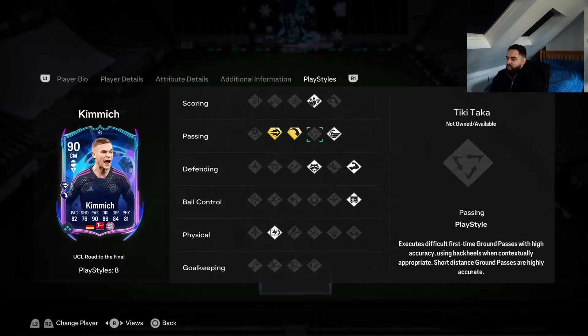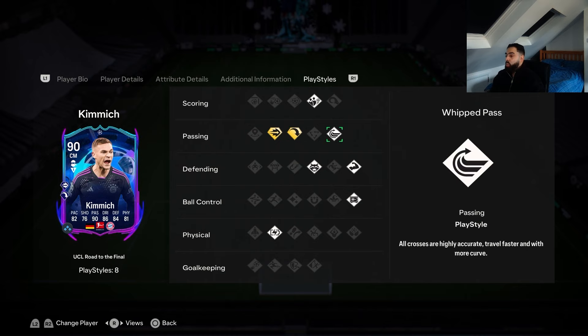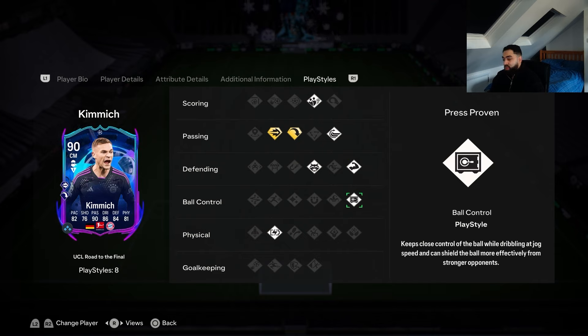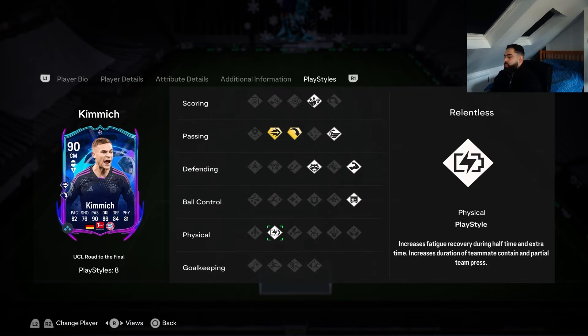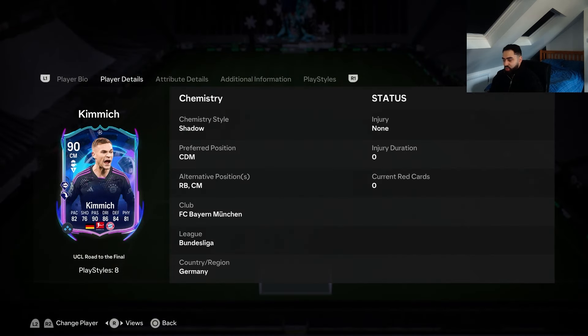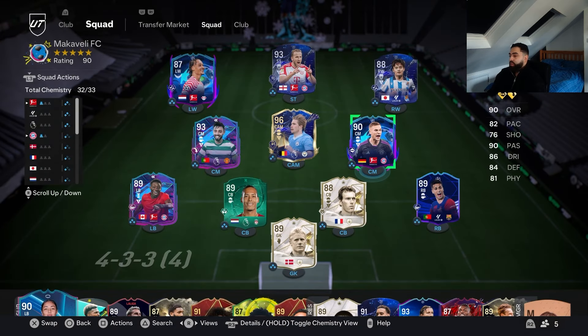We've got dead ball which doesn't matter, but with the nice passing stats we're going to have ping pass plus, long ball pass plus, and whipped pass - that's brilliant. Then anticipate, bruiser, press proven, and relentless so he's not going to get tired. We're going to be playing in the 4-3-2-1 with him as the central defensive midfielder on stay back while attacking, so he was never going to get tired anyway. Really really excited to play 10 games with this card today.